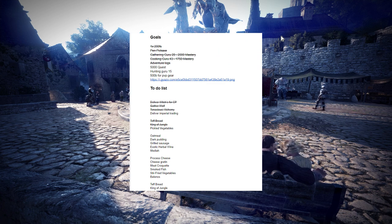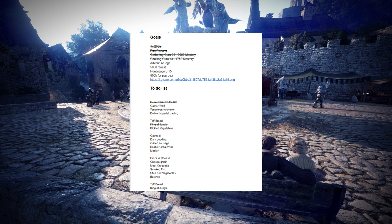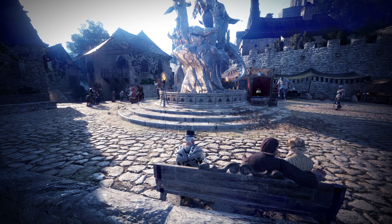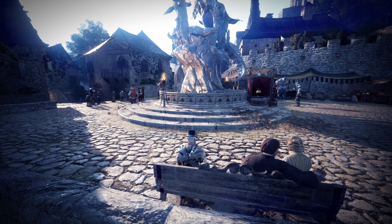Your daily to-do list doesn't have to be too complex. For example, when it comes down to cooking, you can write down what meals you need to cook and in which order. And for gathering, you can check your stock levels and see what's running out and what you need to gather for those recipes. In the future, you will be doing a weekly to-do list. There are many factors that will be affecting your weekly to-do list and I will talk about them in the coming videos.